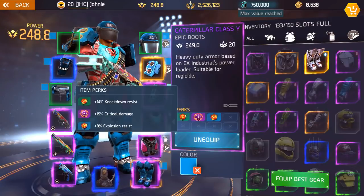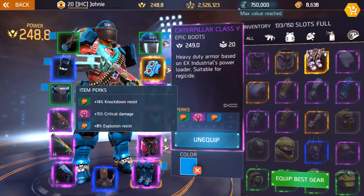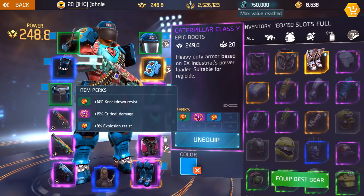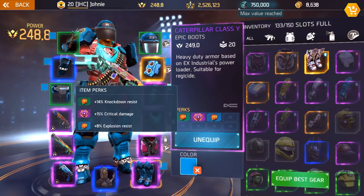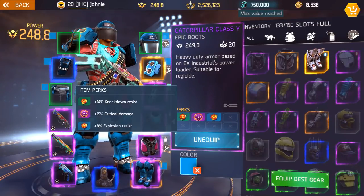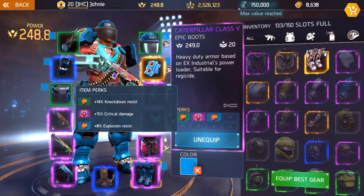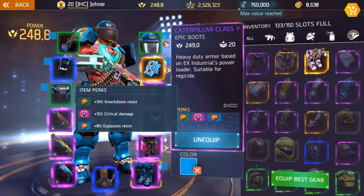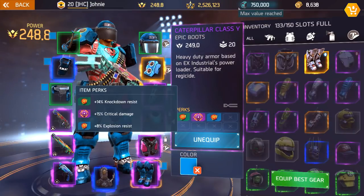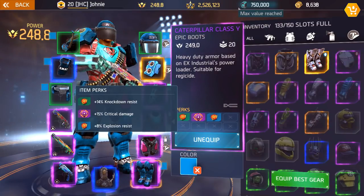Now let's go over the armor. On the boots you're gonna be looking for 15% crit damage. The knockdown and explosion resistance numbers have been boosted a little bit — this new pair of boots I dropped recently has higher knockdown resistance and explosion resistance than what I had before 0.6. So you can look for 15 crit with double resistance, or 15 crit with double cooldown reduction. You can also ignore the crit damage and go for high resistance.